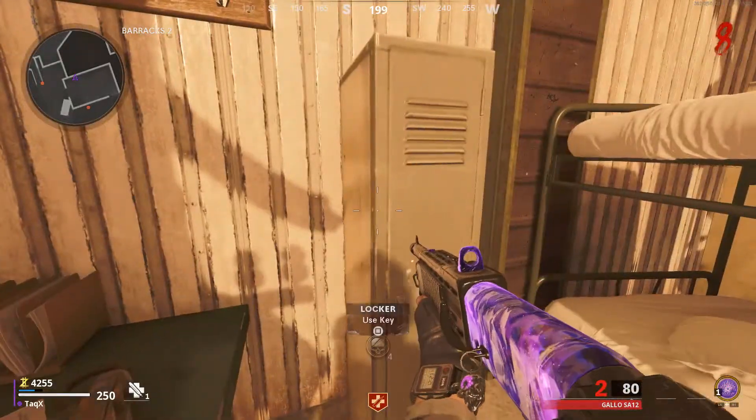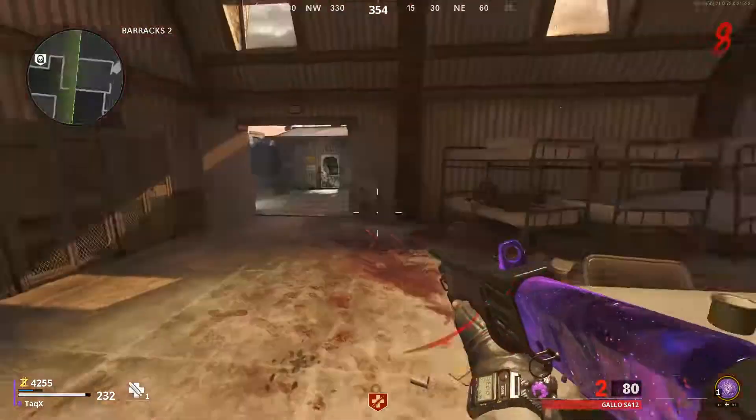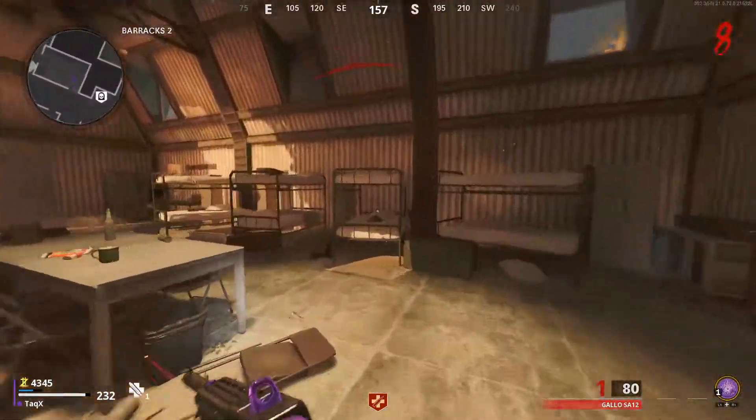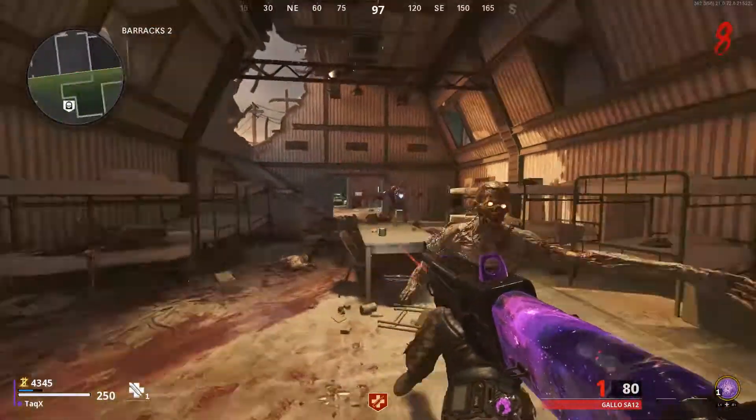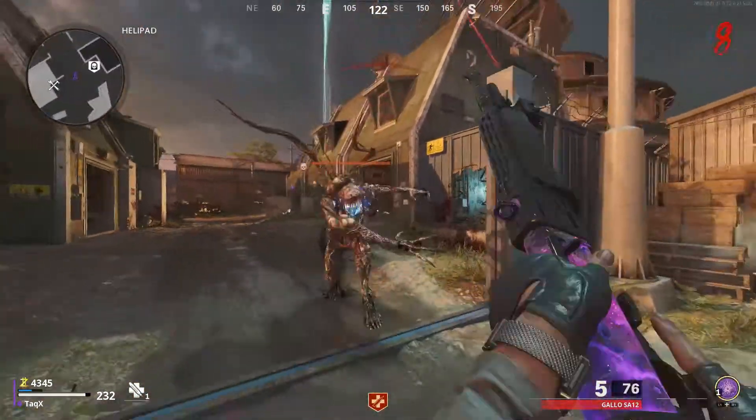Once you've got the key, just come down to the barracks and open up all the lockers. You will hear a mimic spawn in, and then it will chase you around. All you gotta do is just kill it easily — it'll drop a part, you pick it up, and then it's for the next step.